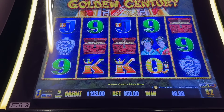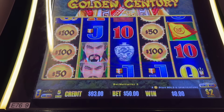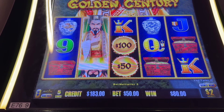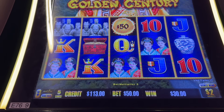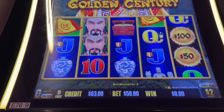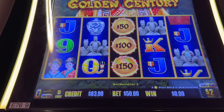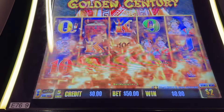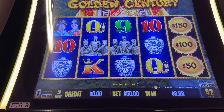All right, we're back. Come on, let's get in the door here. Two more and we're in. It's not being very nice. We're at $600 in — okay, it's not that bad, it's coming.